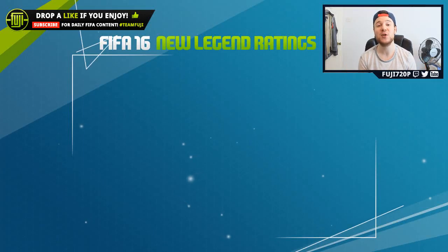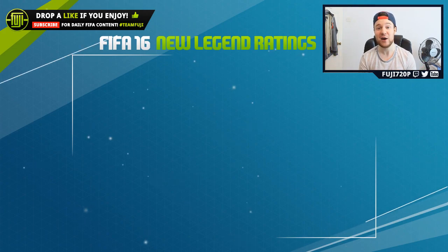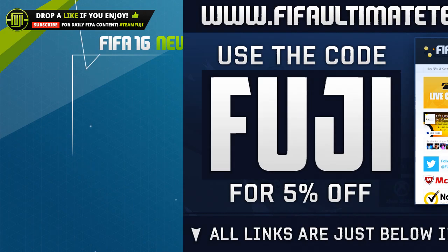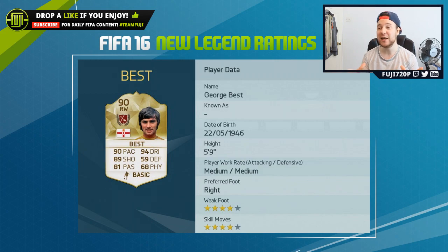Hey, what's up guys and welcome to the new legend ratings! Legend ratings have been released for the 10 new ones added to the game — 10 because we've had two bonus ones, Donovan and Lalas. Before we start, if you need some Ultimate Team coins check out fifaultimatetemcoins.com — links in the description — and use my code Fuji. Also, for game codes check G2A and use my code Fuji for an even bigger discount.